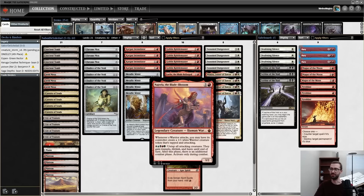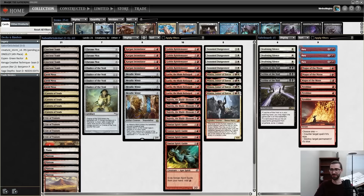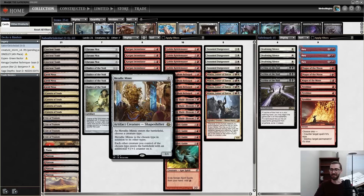Starting with cEDH staple Najeela the Blade Blossom: whenever a warrior attacks, you may have its controller create a 1/1 white Warrior creature token that's tapped and attacking. The specific wording is 'whenever a warrior attacks,' so this thing creates warriors, the warriors create more warriors, which in turn create more warriors. And Metallic Mimic is going to be a lord that will go and create warriors.